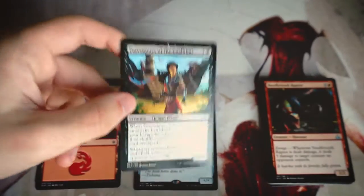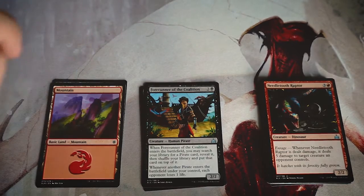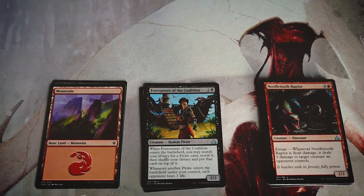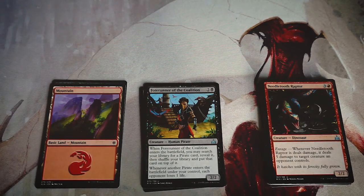I think my pick is the Forerunner of the Coalition — there are a couple of good cards in here though, so let me know in the comments if you agree or disagree. Roast me if you'd like! Thanks so much for watching this episode of the Crack a Pack series. If you enjoyed it, please leave a like or comment below, and make sure to subscribe. I'll see you guys in the next Crack a Pack video.